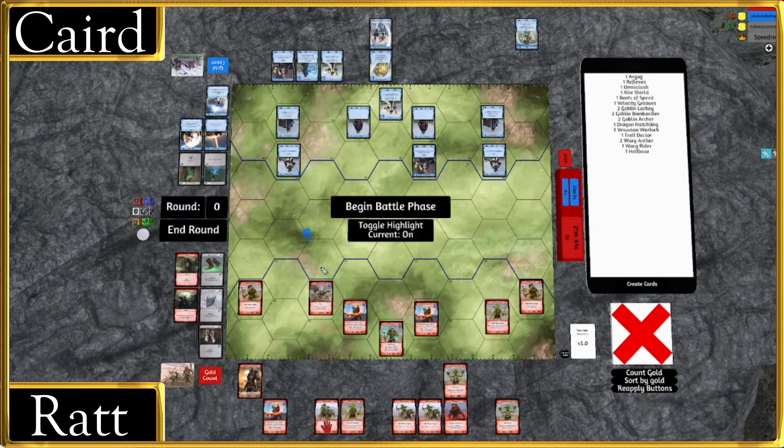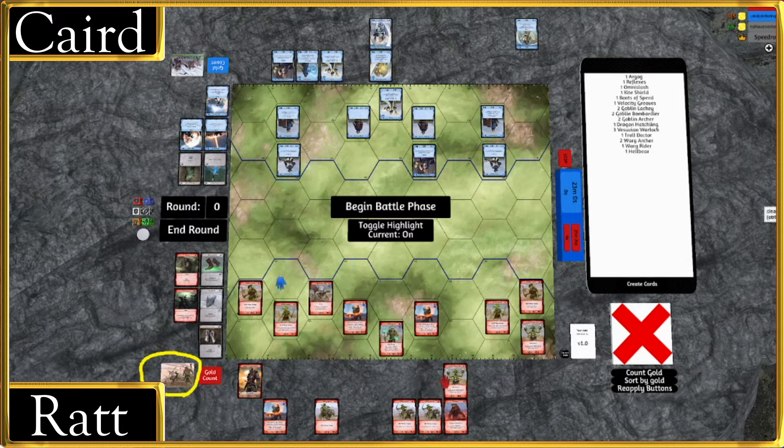I like this spot for the Dragon Hatchling — immediately threatening the Crossbowman. Dragon Hatchling can go one-two-three and then flame breath that crossbowman out for two damage. Rat is going first, and if he really wanted to he could kill the hatchling dead turn one. If he doesn't though, he can put a shield on the crossbowman and keep him alive.